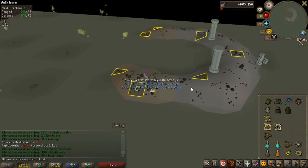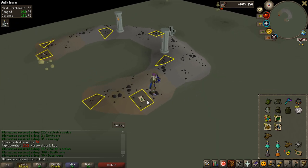50 kill count done. The drop is not too great — Deathrunes, but yeah. Halfway to the 100 mark, and the Malediction Ward is doing great.